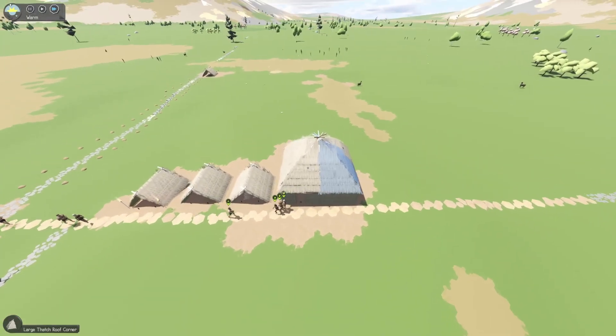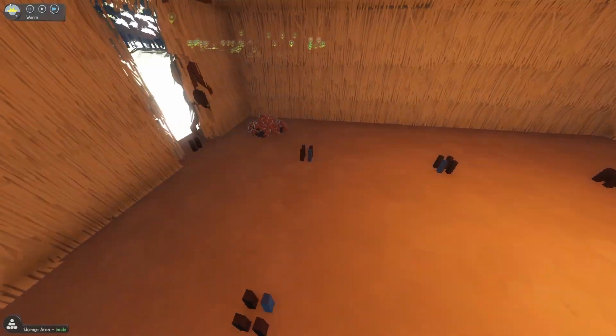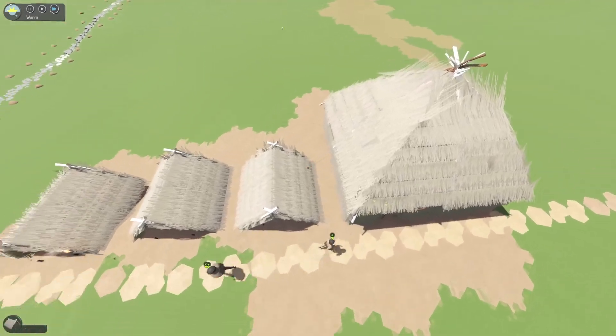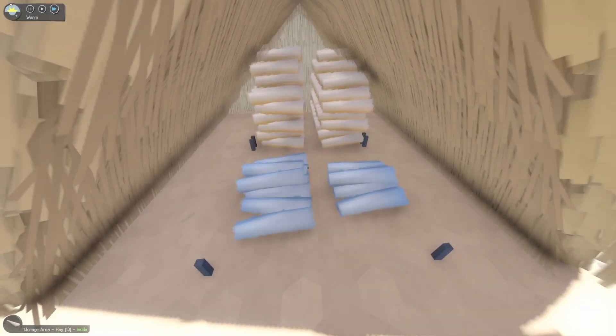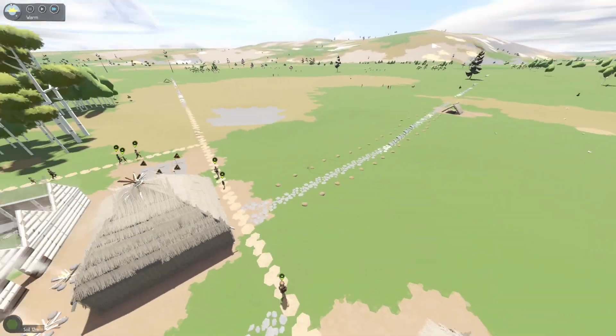Let's go ahead and look at our new storage house too. We've got just our seeds in here right now — holy cow, we got so many flax seeds now. We put our hay up, and we have our peach storage of course.